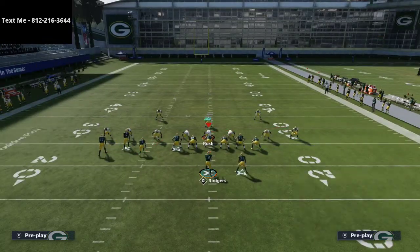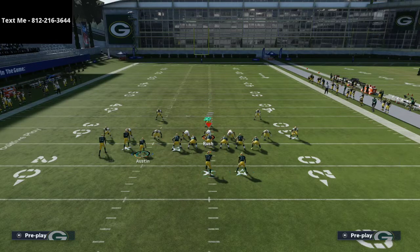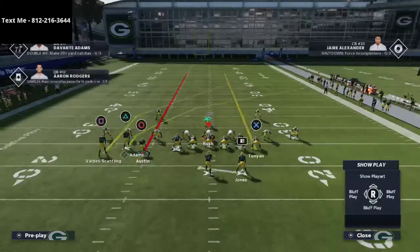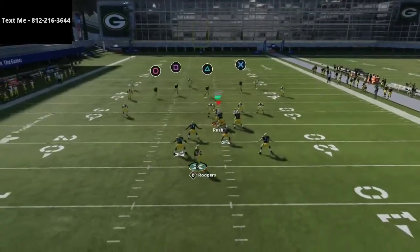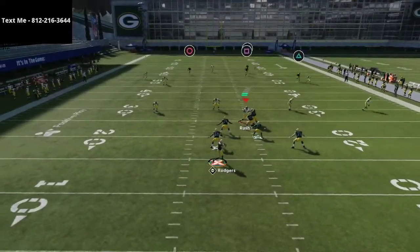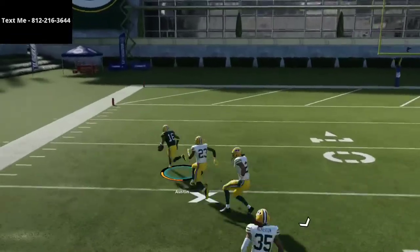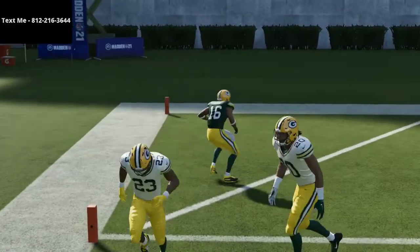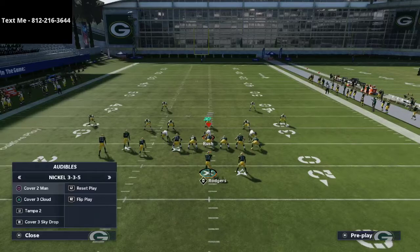If you're looking for a one play touchdown over the top to Valdez-Scantling, this is super consistent. You might not always get a touchdown but you'll always have a pretty decent gain — it's almost guaranteed, especially if they are in cover three. Another thing you can do is take the circle receiver, put him on a streak, motion him to the left and snap the ball. You'll see the same kind of thing happen where he just gets open, but the safety can sometimes sit on that, so that's something you need to be aware of.